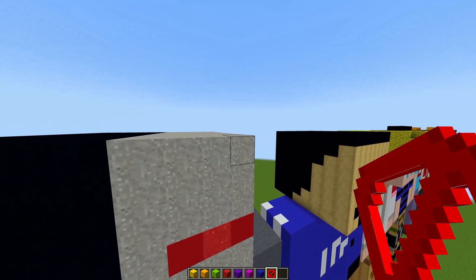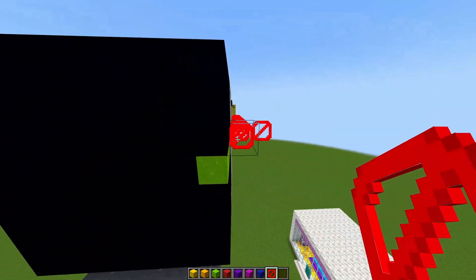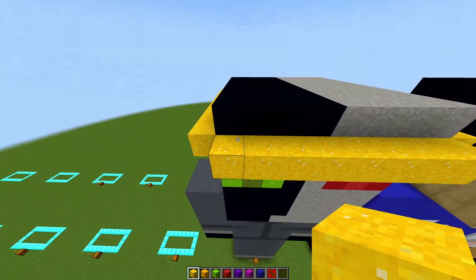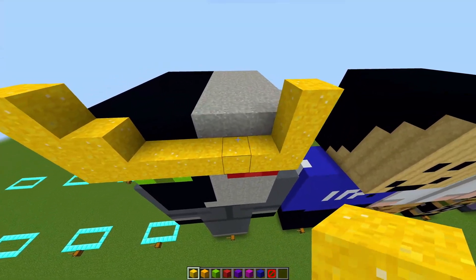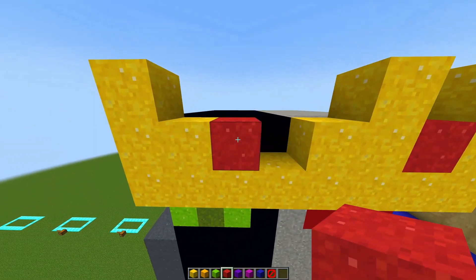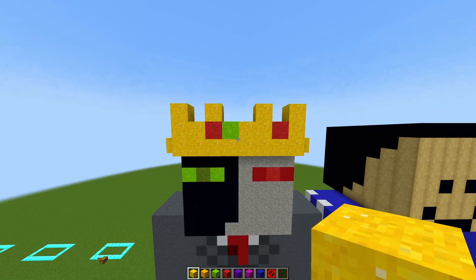Now moving on to the very last part which is the crown. Get your barrier block and from the gray side go two blocks down, then place your barrier block going all the way across — you are basically going to make a ring around the head. Get your yellow concrete powder and place it on top of the barrier blocks going all the way around. On the left side place two blocks going across and on the end place one block. On the right side place two blocks going up, leave a gap, place another two blocks going across, then place one block. Get your red concrete powder, place one in the gap and one on the left side. Next to the red concrete powder place your lime concrete powder, and on top of the red concrete powder place your yellow powder. This is what the front of the crown should look like.